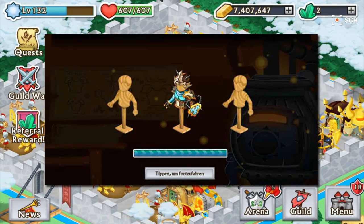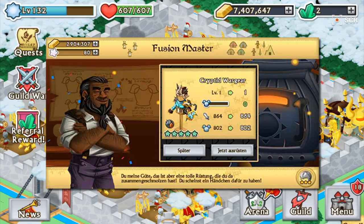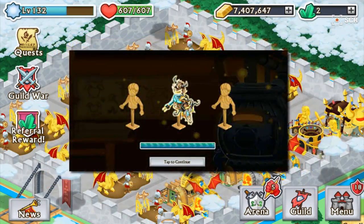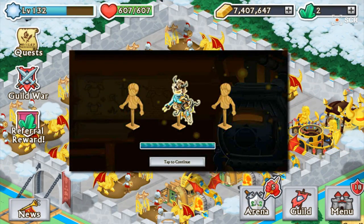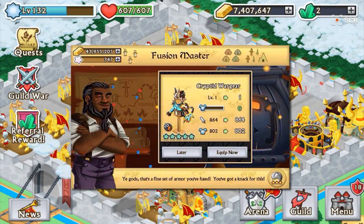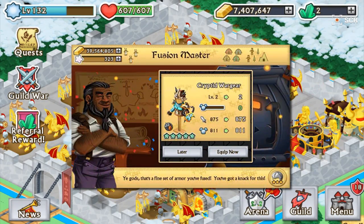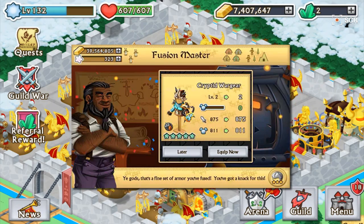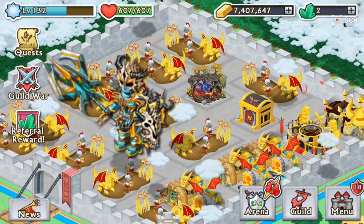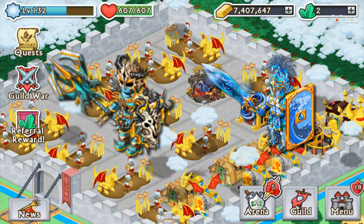The Cryptid Wargear is a great armor, as we all know. The next epic guild war will feature the same type elements as the Cryptid Wargear — earth and air — and I really like the fact that this armor is fusible right now. If you haven't seen my other episode of One Chest One Epic, there's a link in the description. In that video I used my guildmate's account and got a Cryptid Wargear out of one chest, which was absolutely amazing — probably one of my best episodes so far.